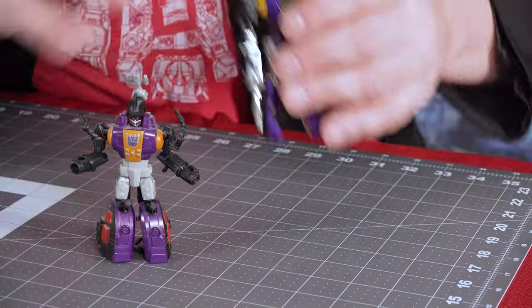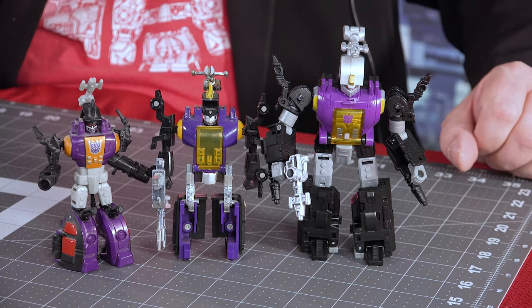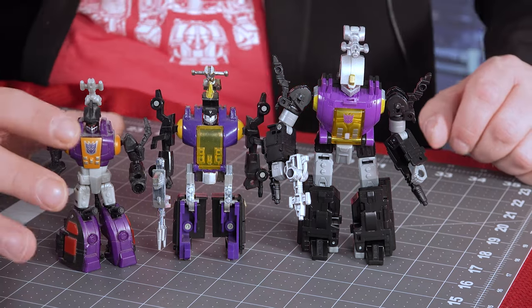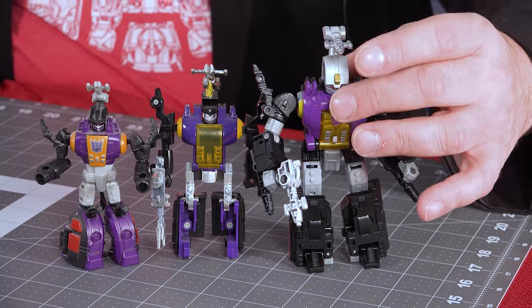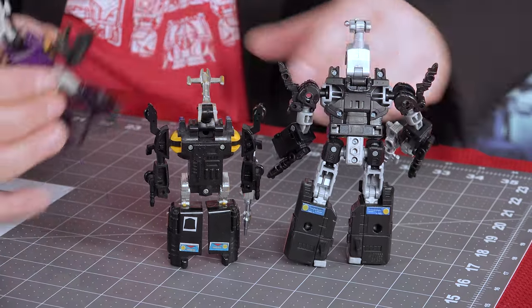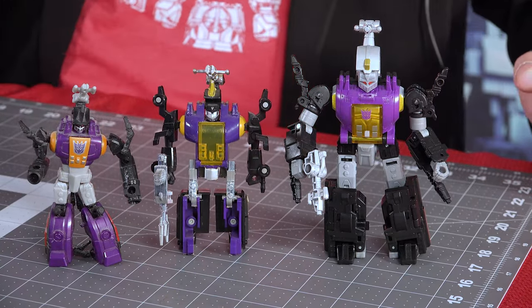Side by side, the Combiner Wars one happens to be the smallest of them all. The G1 is slightly taller than the Combiner Wars one, but definitely dwarfed by the new Legacy Evolution. They are a very cool set and I'm not giving these guys up. You can see back kibble — there's not too much on the G1 or Legacy, a little bit more on the Combiner Wars, but they're still all cool figures. When it comes to posability, Legacy beats out the Combiner Wars one a little bit, and they both make the G1 look pretty stiff.